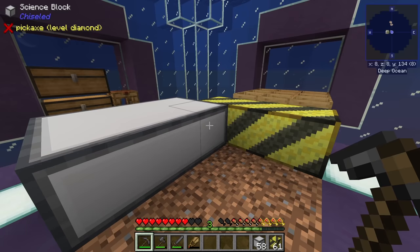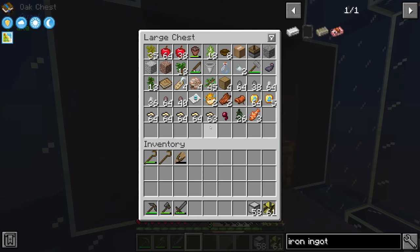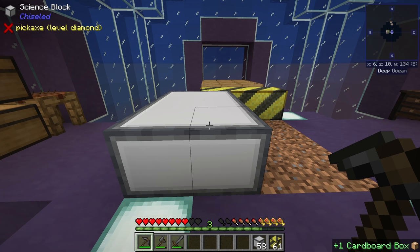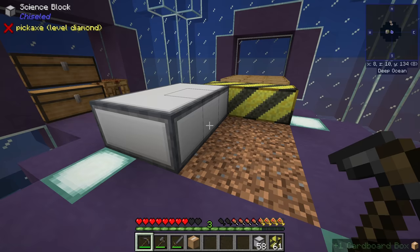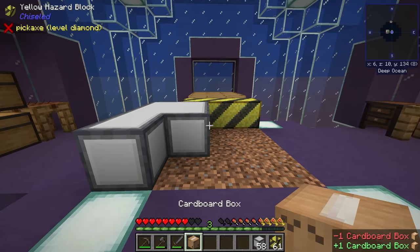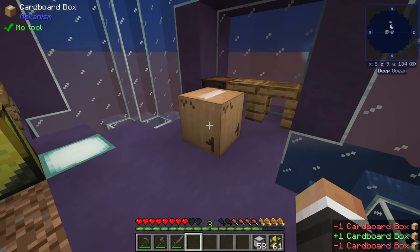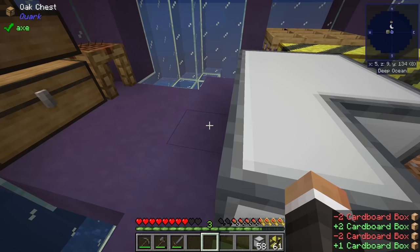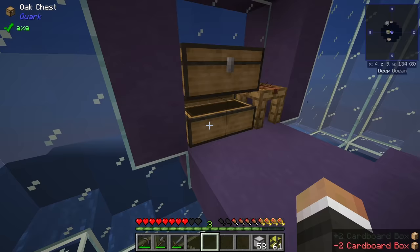Given that we're still early on in the modpack playthrough we do not yet have the ability to make iron, so we cannot pick these up just yet. One thing pointed out by the Twitch chat: we can break these with a non-iron pickaxe but we would just lose the blocks. Alternatively the cardboard box does work in allowing us to pick up the block, but all we can do is put it down somewhere else or discard it. We would need to make eight more cardboard boxes to pick all of these up.